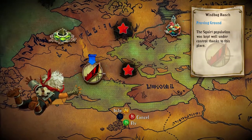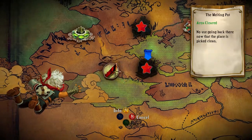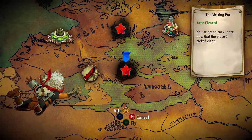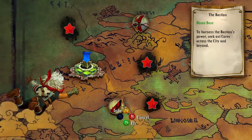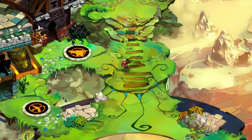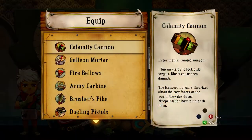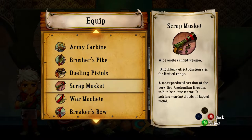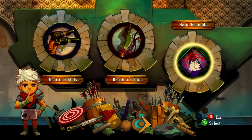Some of it adds debuffs — stuff like damage over time effects, cripple. We unlocked the machete proving ground too. I want to head back real quick and switch my weapons out. I think I want to go with maybe the dual pistols for this one — I want to try to show off as many weapons as possible. Maybe the machete later. What about the hand grenade — let's try that one out.